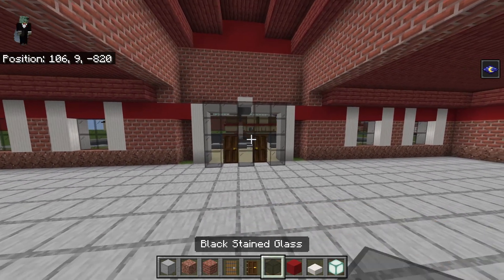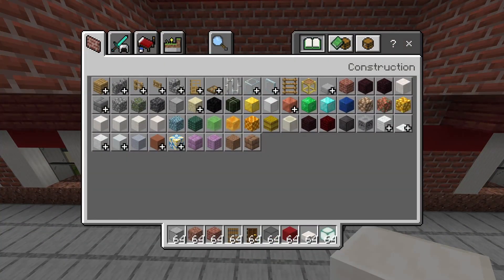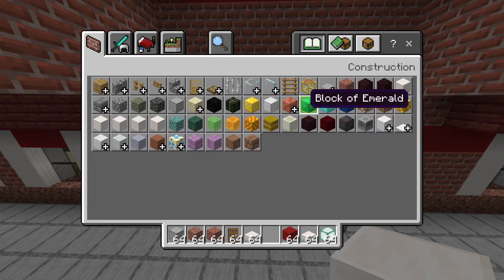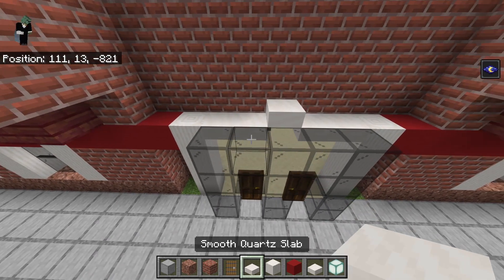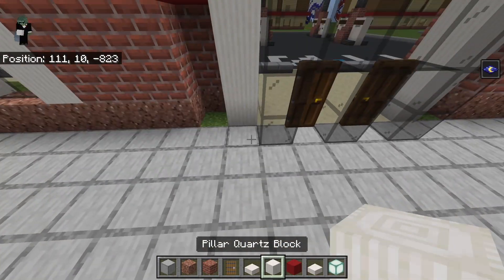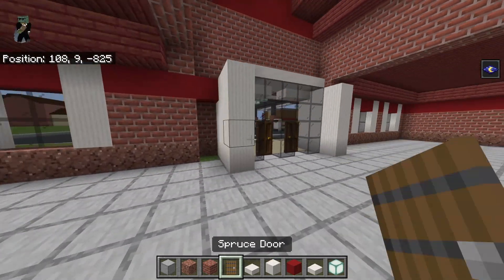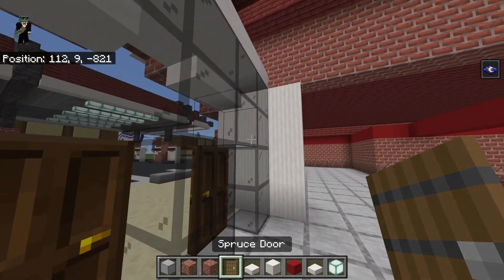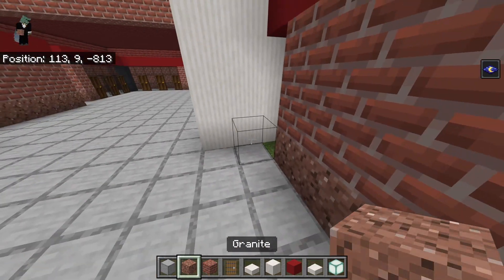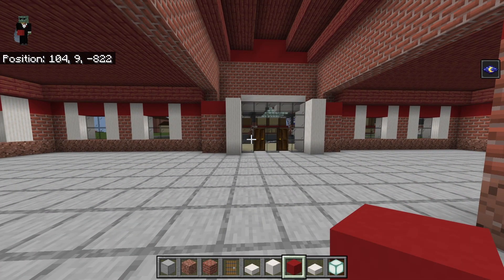Before we do anything else, I want to get this whole doorway thing situated. Get rid of your black stained glass and your dark oak doors, and get out smooth quartz slabs and pillar quartz. On top of the top row of black glass, place a row of smooth quartz slabs so you don't have a gap into the ceiling. Bring each row of pillar quartz on either side back with two rows. You should have three rows of pillar quartz, and take the middle row and bring it out on each side with two granite, which will also include the brick and red concrete above it.